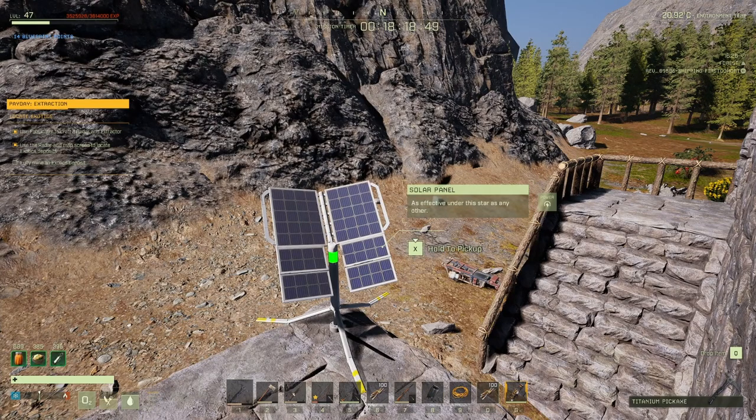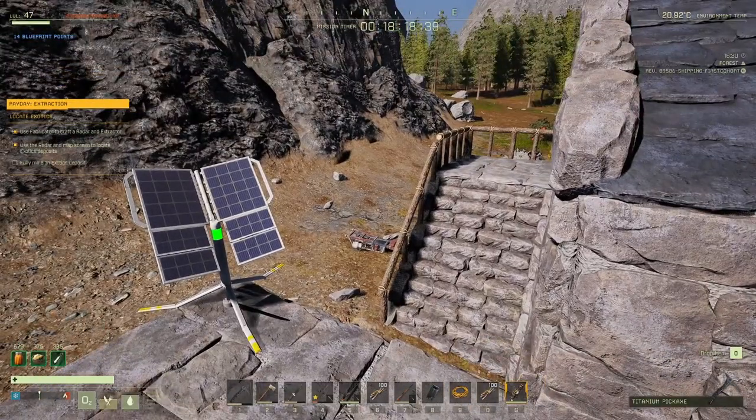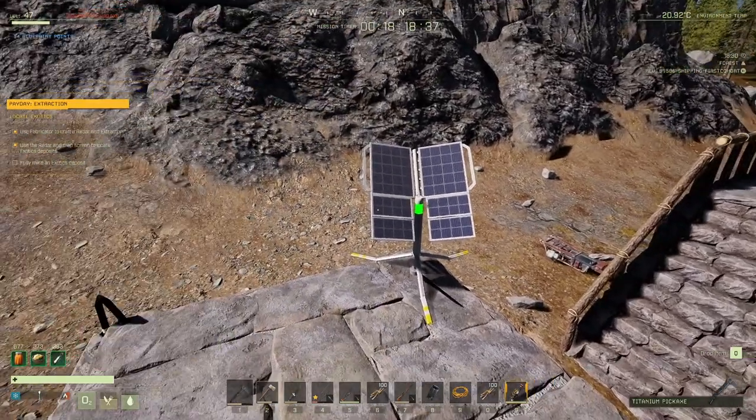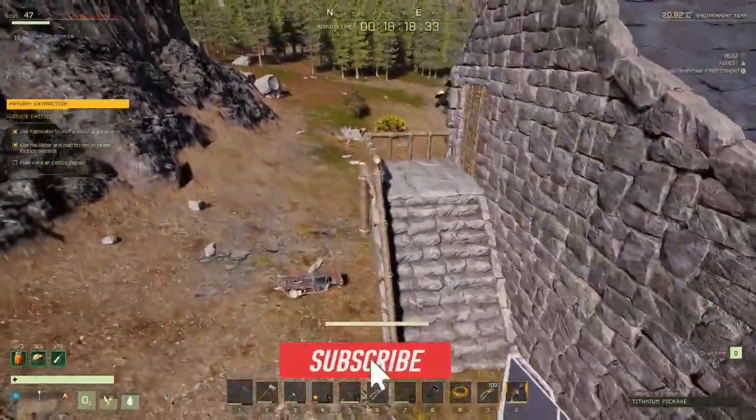Hey everybody, Shabby Doo here, and today I wanted to tell you all about power within Icarus. Right now I'm doing the Payday extraction mission, which has brought power to light - obviously, get it. We've got two different power sources to choose from: a solar panel here, and underneath my stairs over here is a biofuel generator.